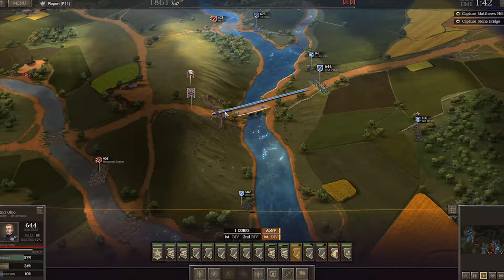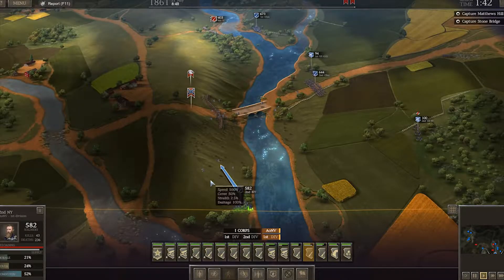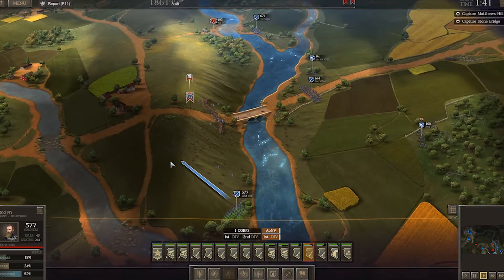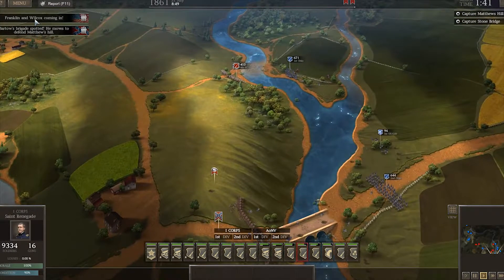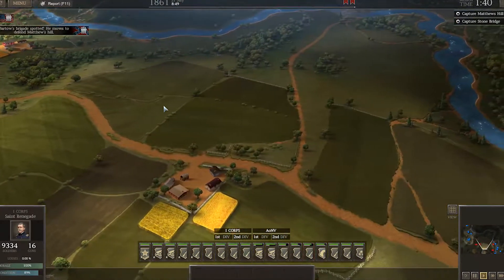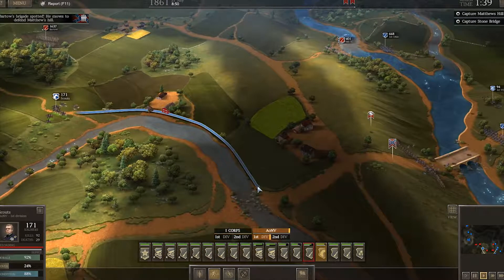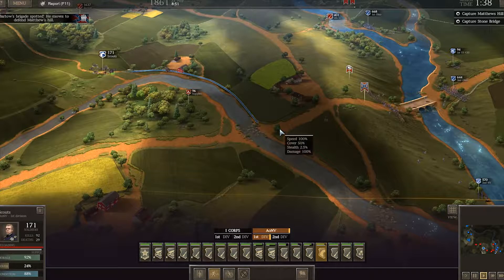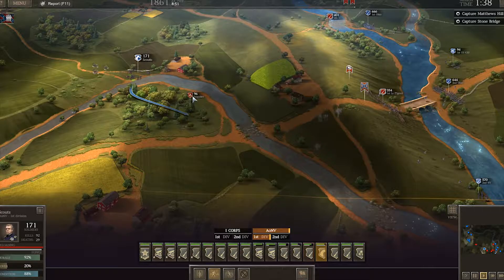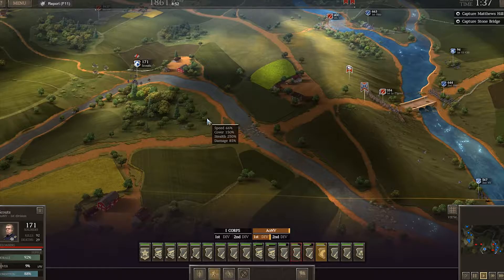We're going to move forward and this unit is going to move forward. From the top of the hill they may be able to have an advantage. We've got even more infantry — we're in good shape. Plenty of infantry coming from that direction. We destroyed their artillery and I'm going to send the scouts around this way. That's what I'm looking for — I was hoping to destroy their supply lines.